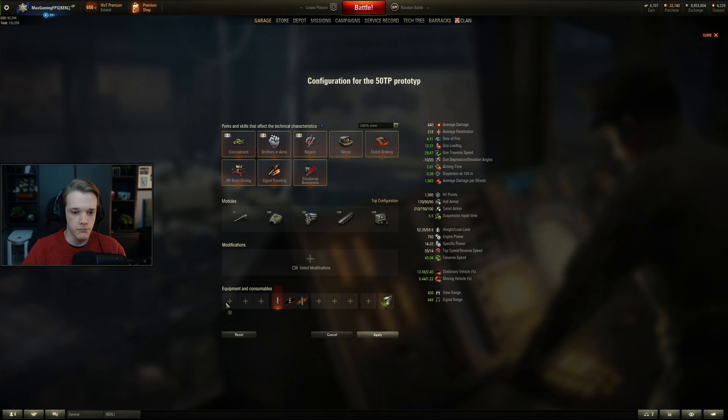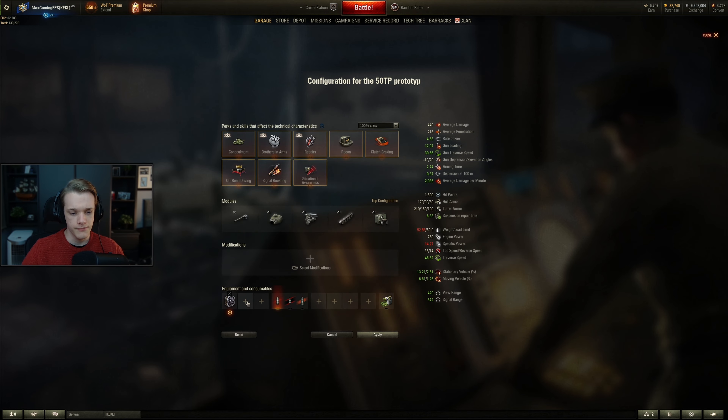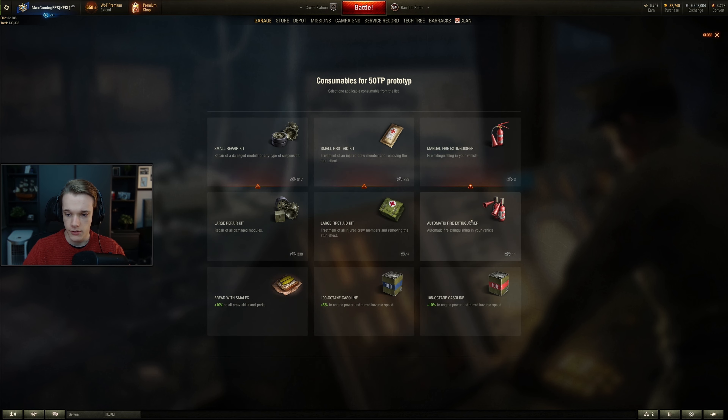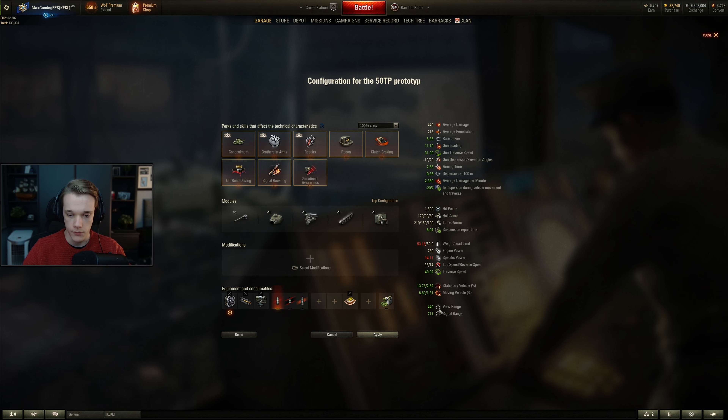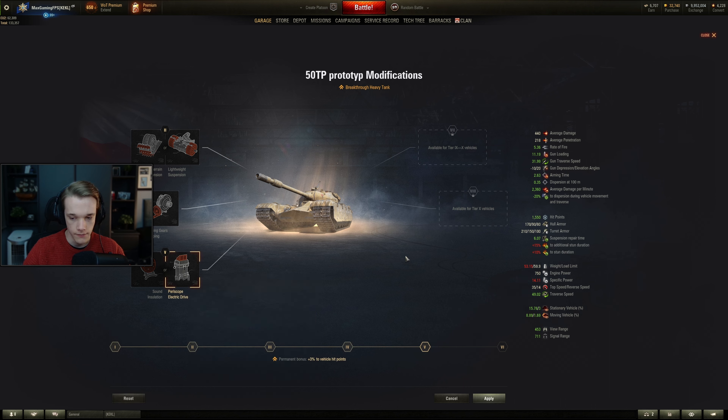So what equipment should you put on it if you do decide to get it — say you're a tank collector? Well, the standard setup is vents, rammer, and V-stab. You get 420 meters view range without food, and with food you'll get 440, so it's not too bad. You can also use the field mod to bump it up a little bit.